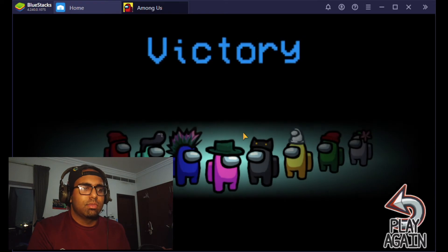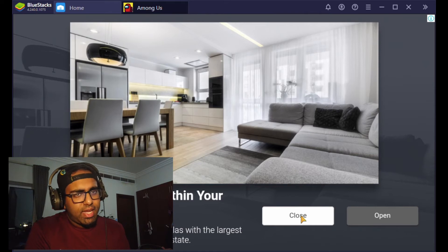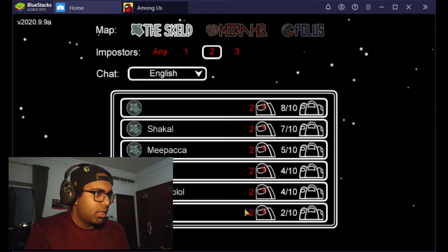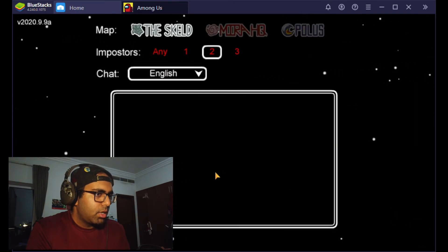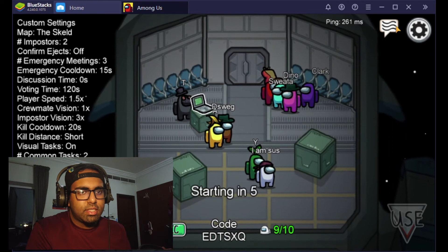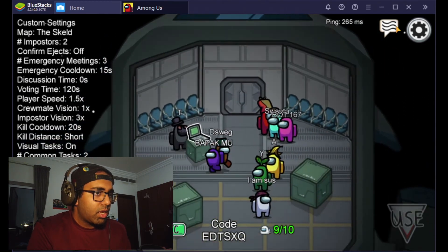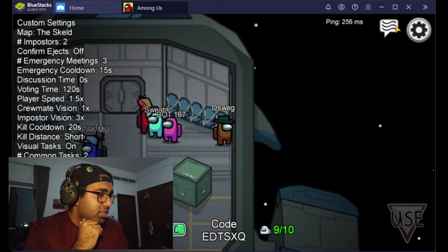I wish I'd gotten Impostor in the last game. Easy win! I'm going to play one more — that was too easy. You keep getting ads like you do on your phone — just skip that. The server filled up and we're in. Over here you can see it says 'B to chat,' so if you just click B you can type on the keyboard rather than typing on a phone — it's always better. The ping is 260, not bad, though my internet is a bit slow today.